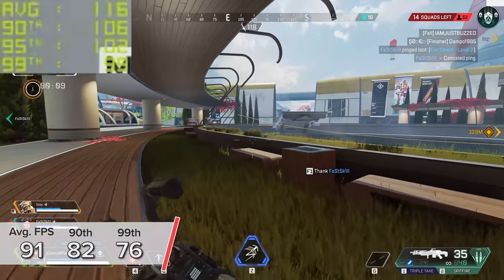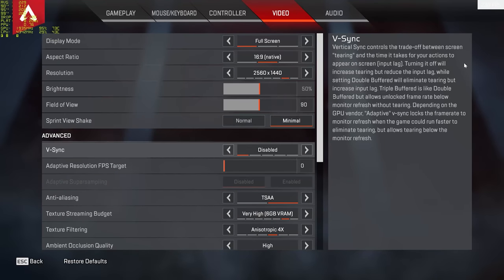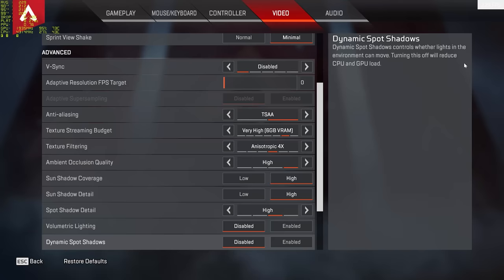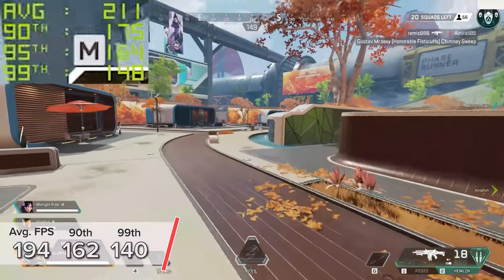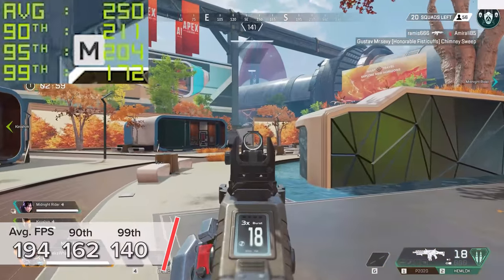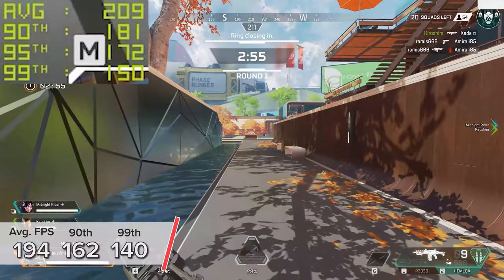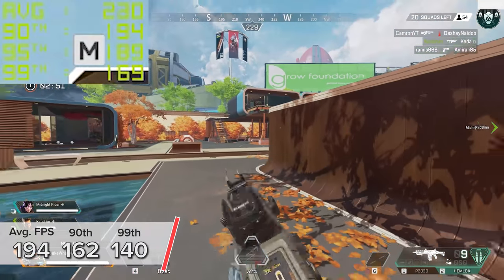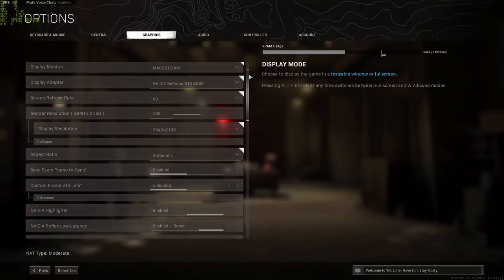If you've got a 1440p 165Hz panel and want that extra frame rate, no worries — 1440p high settings gives you 194 fps on average with 162 and 140. Make sure to jump into your Origin settings in the Origin launcher to unlimited the frame rate, otherwise it'll get stuck around 140 fps. Next up are our Call of Duty titles.